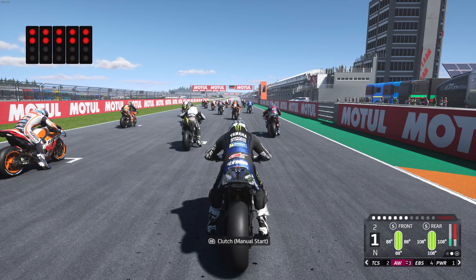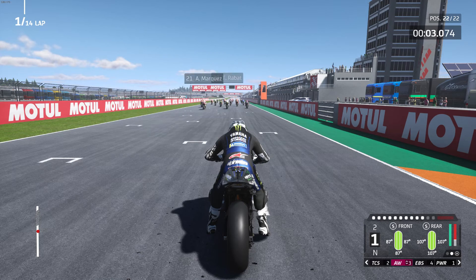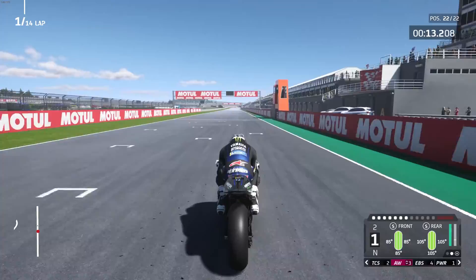So here we are, back of the grid, waiting on the red lights to go out. And they're out, but we have to start from pit lane. So we're going to give them at least 10 seconds advantage and then we will go. I think that's about fair. Let's do it, Maverick!